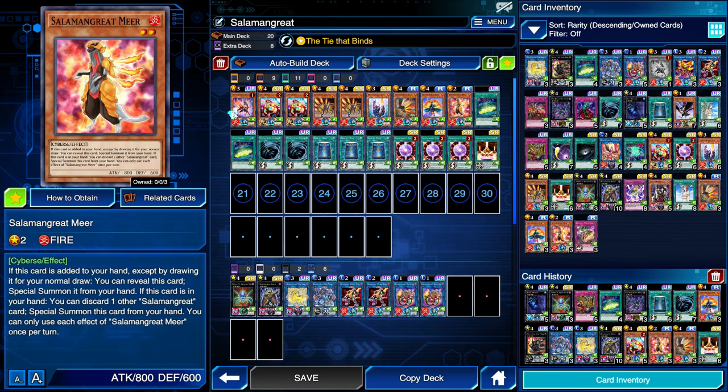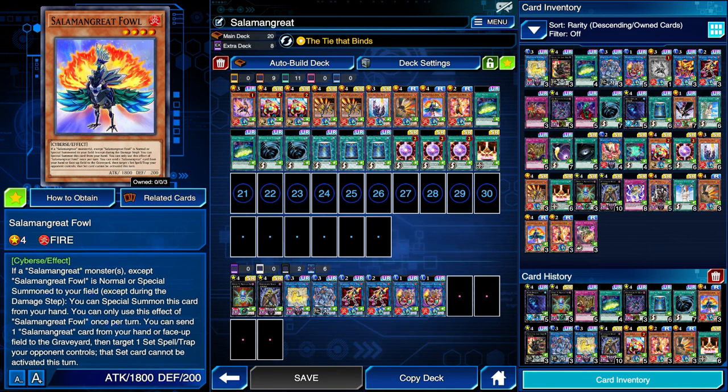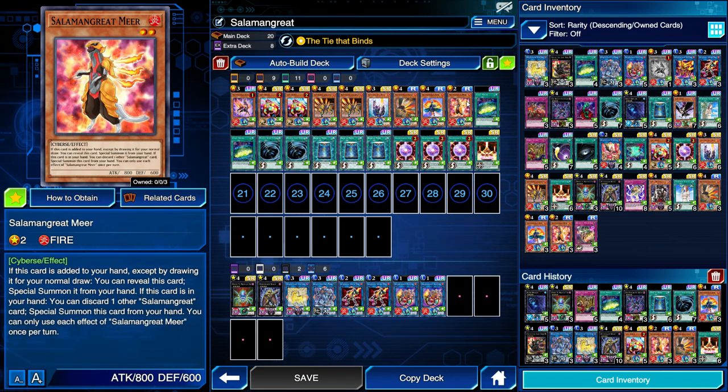Thal, Mir, and Gazelle all don't actually have graveyard effects, but that's okay — they have really awesome hand effects. Thal's hand effect is that if a Salamangreat monster is normal or special summoned, except for another copy of itself, you can special summon this card from your hand. That's a fantastic extender — any archetype would want one of these. Mir's effect in hand is that you can discard another Salamangreat card to special summon itself.